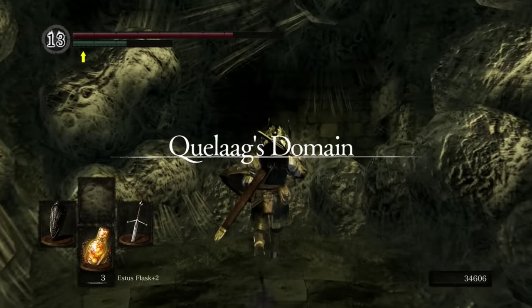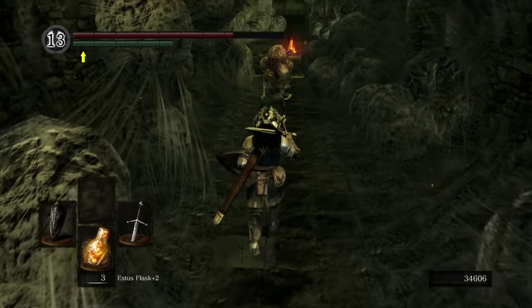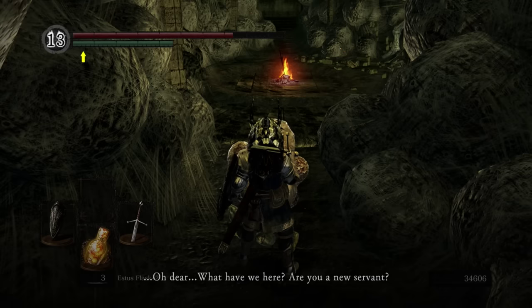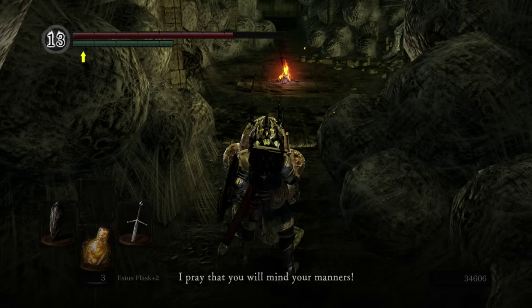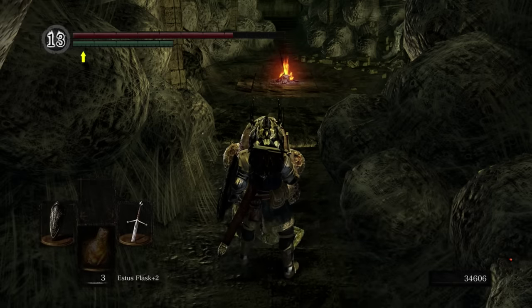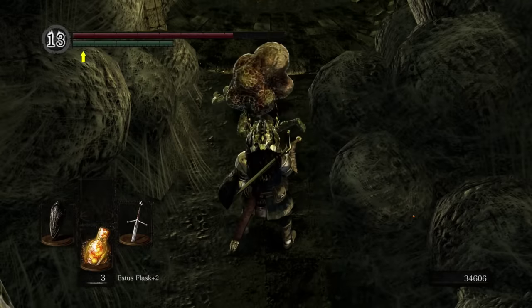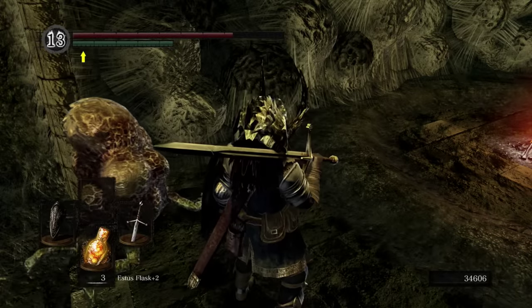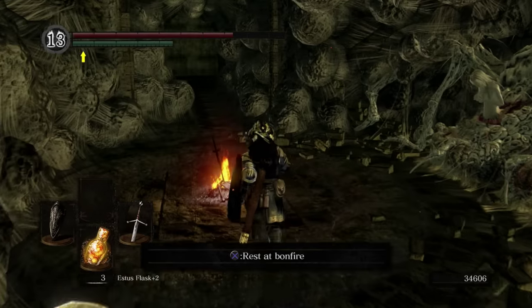Over here, we have an invisible wall. Now this is Eingyi. We're going to talk to him and tell him yes. Now if you get infected or you actually become one of these guys, you become an Egghead, raising your Egghead progression along. You can eventually talk to Eingyi and he'll end up giving you the stuff you need.